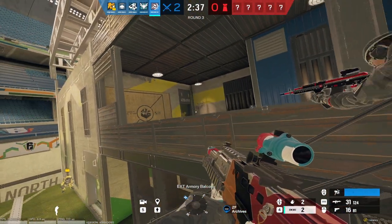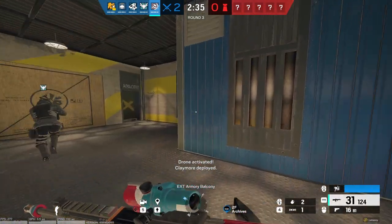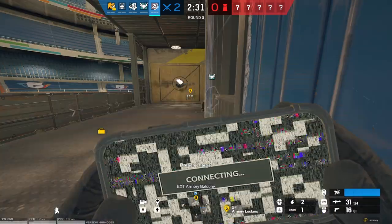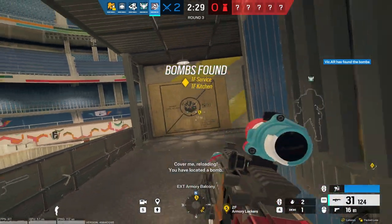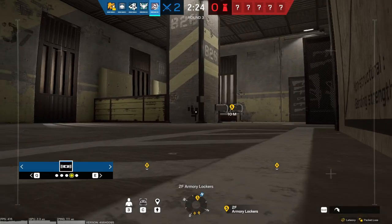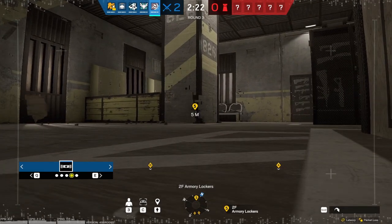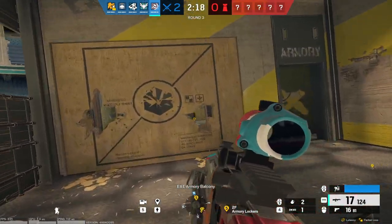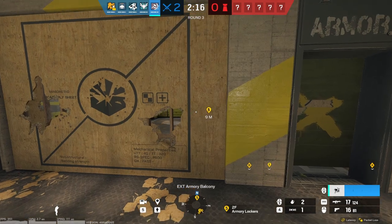In Sledge's case, he goes above the site and starts breaching the floor. But Sledge's hammer is not only used to destroy floors or walls — it can also destroy bulletproof utility like shields or Maestro Evil Eyes. The primary role of Sledge is for vertical play, and why it's so important is because not only are attackers adding pressure to the defenders, you're also getting line of sight directly into the site.